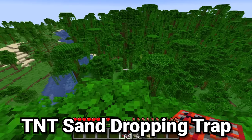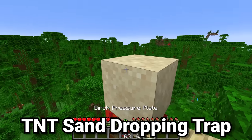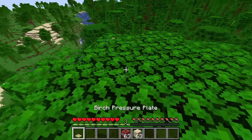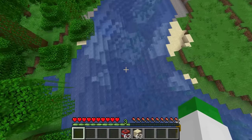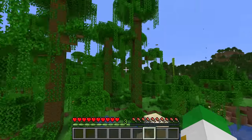Next we have the very classic TNT sand trap. This is made with TNT, sand above it, then a pressure plate. Someone would walk over the pressure plate, and everything would fall down and explode — so you'd not only get trapped, but there's also that TNT explosion. These can be made in fairly long lines. This is also fundamentally how games like TNT Run work in Minecraft.